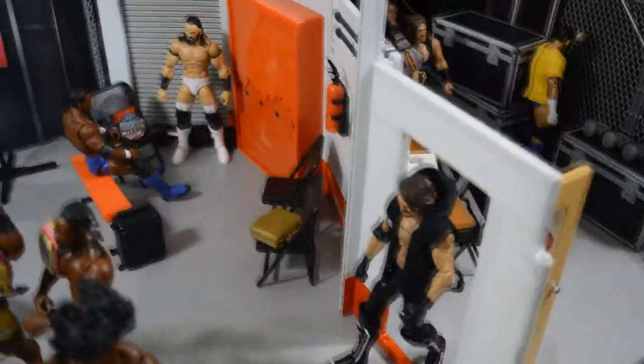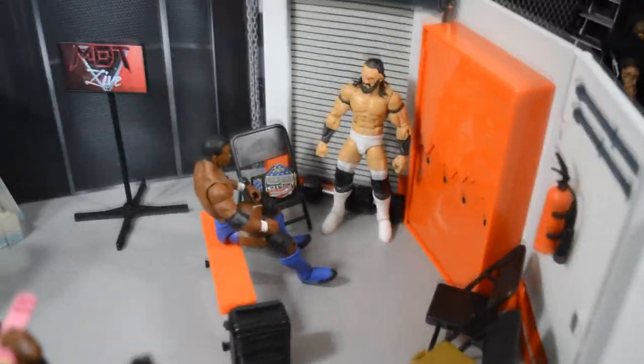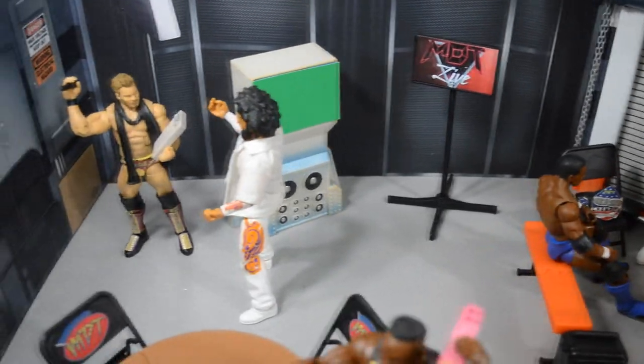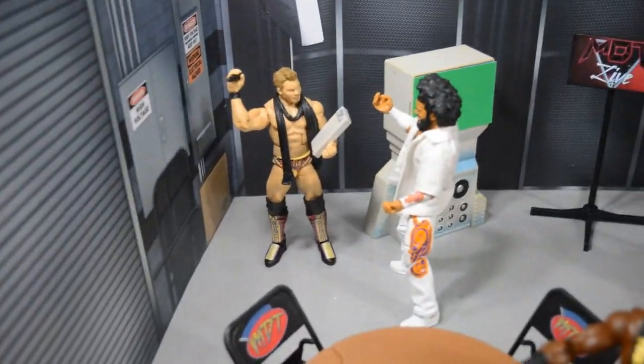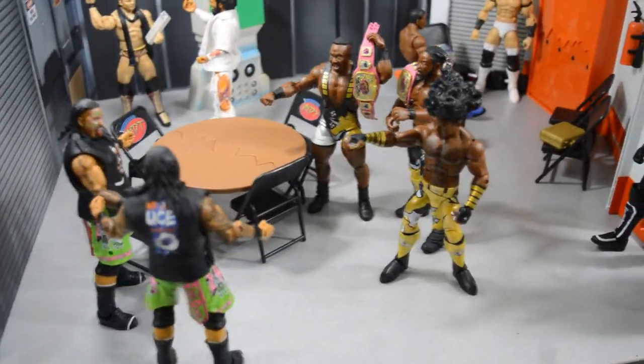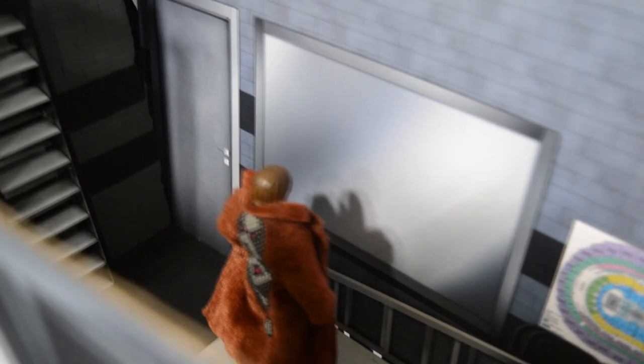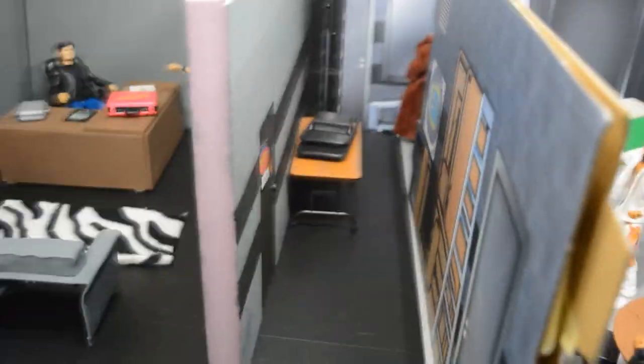As you walk around there's a door going into the locker room area with AJ Styles. Inside you have Shelton Benjamin, the U.S. Champion, talking to Neville — Neville telling him he's coming for his title. Chris Jericho is telling No Way Jose he's putting him on the list for being a moron. Then you have the New Day, the MDT World Tag Team Champions, laughing at the Usos because they're not champions. Down this hallway you have John Morrison looking at himself in the mirror, because you know, John Morrison is an attractive man.